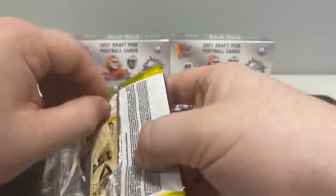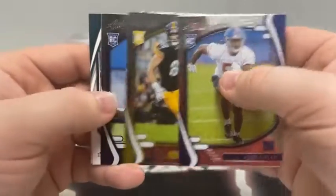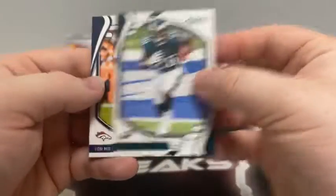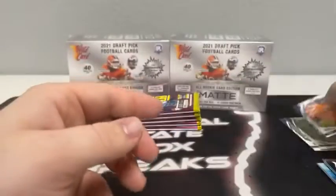Pack number three. We begin with Jalen Darden, Aziz Ijolari for the Giants, Pat Freiermuth covering up Gary Brightwell. There's a green parallel of Miles Sanders. We've got a base Von Miller, Michael Pittman Jr., and Michael Thomas for the New Orleans Saints.